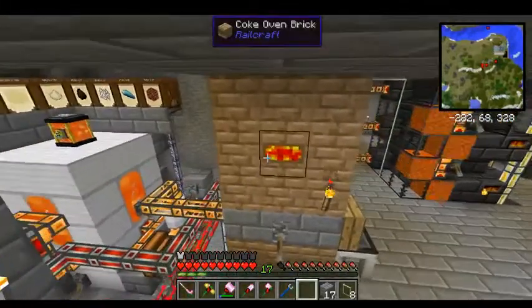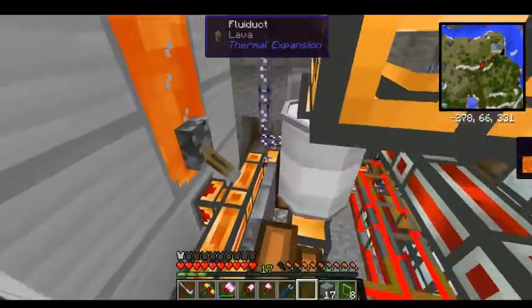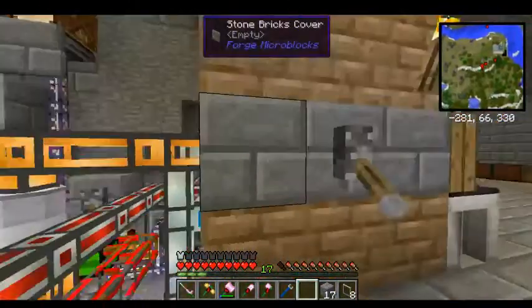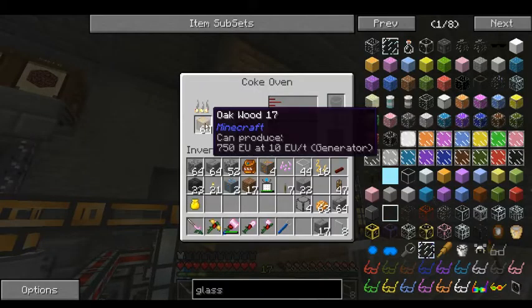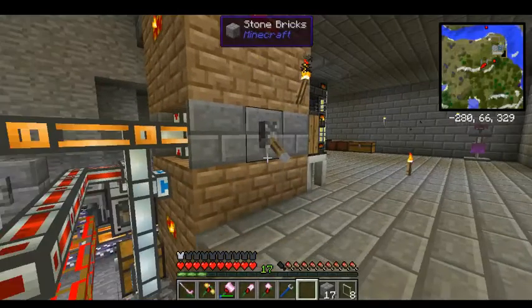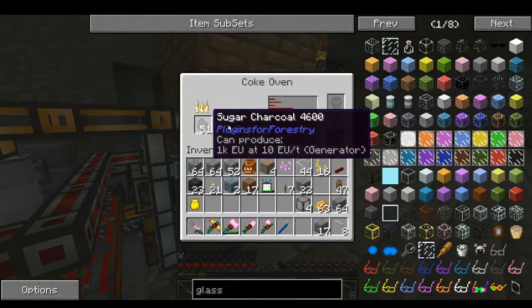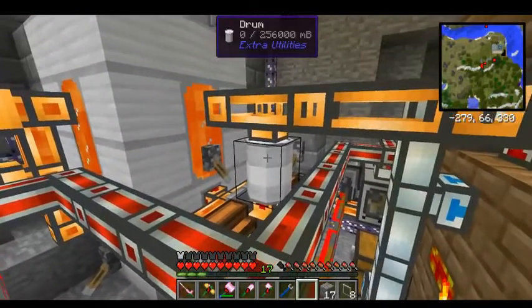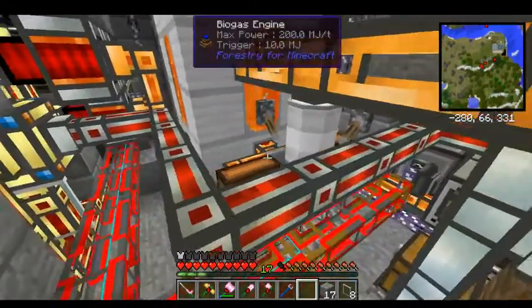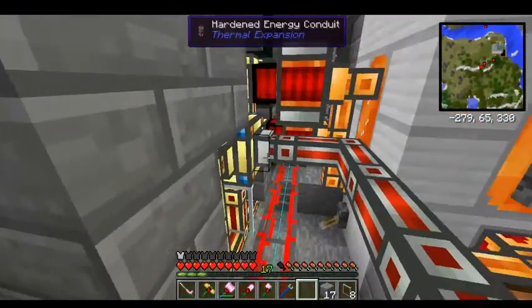I also have a creosote system which helps run the AE system — the computer system. These two engines, or ovens, collect wood and create creosote. This one collects sugar and creates sugar charcoal, then sugar charcoal into coal coke. All that creates creosote as a byproduct, which is collected in the drum and goes into these engines to create power for the computer system directly.